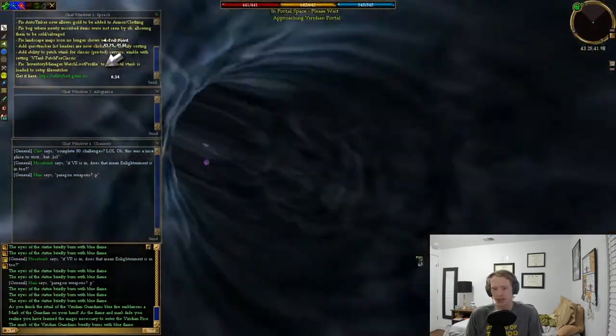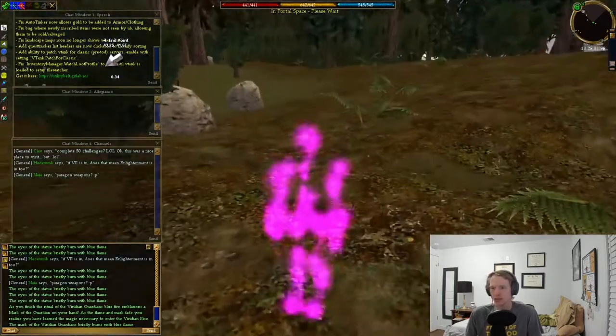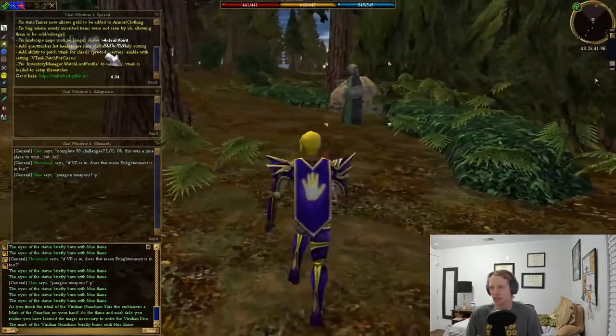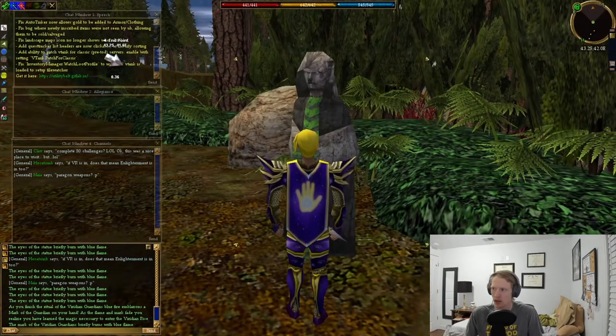The portal summons and you can use it to go to Viridian Rise. There are three statue NPCs at the start, and if you talk to them they basically flag you for kill tasks. You just want to talk to them before you start exploring the area too much.